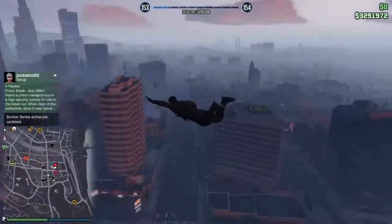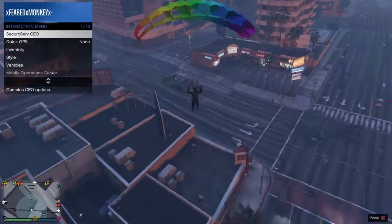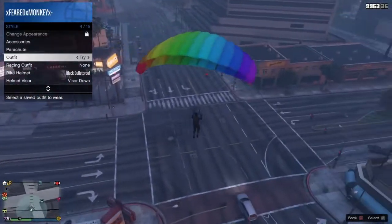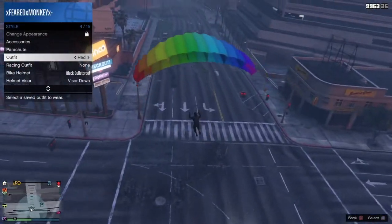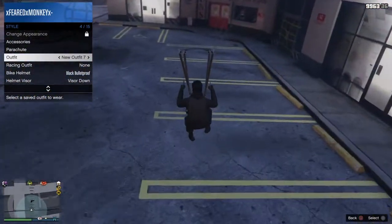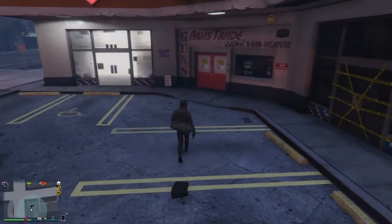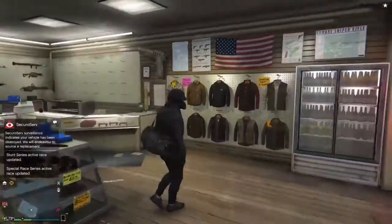Second, take off, and as soon as you're at a high enough altitude, jump out and open your parachute. While parachuting, open your interaction menu, go to style, go to outfit, and put on the outfit you want the duffel bag transferred to, then proceed to land and see the outfit.